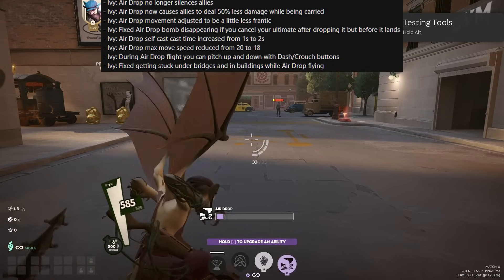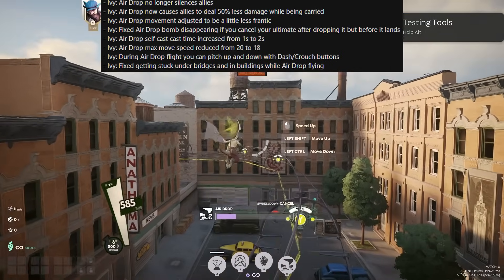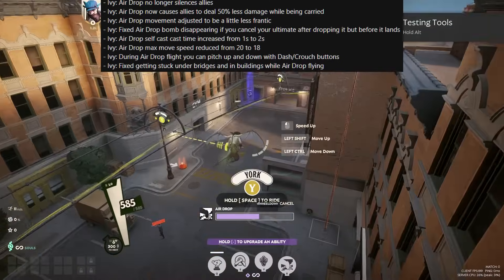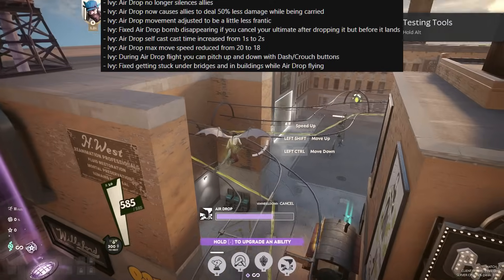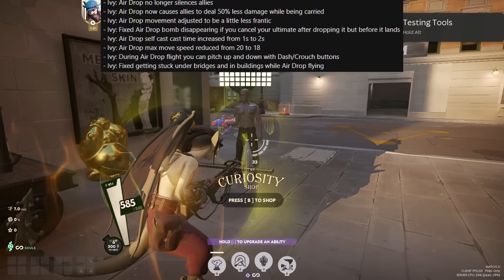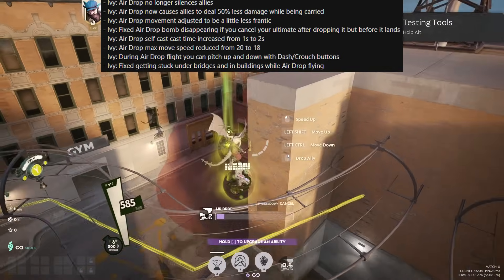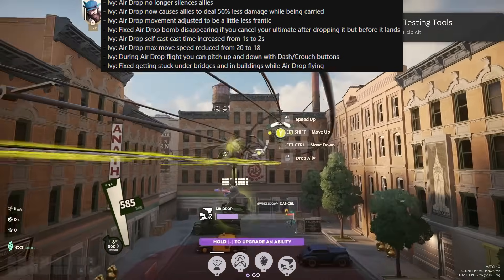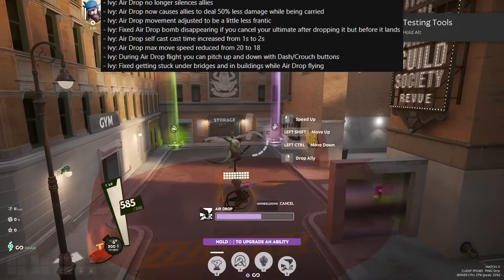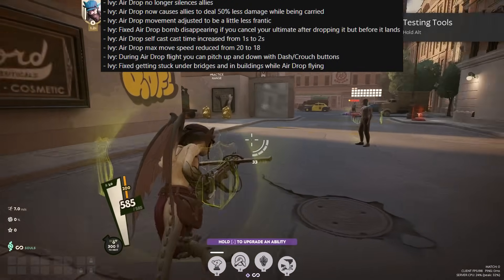Self-casting Ivy's ultimate, the Airdrop, will now have a 2-second windup — a fair bit slower than before. On the other hand, you can now use control and shift to adjust your flight up and down. Her max movement speed in the ult is also reduced from 20 to 18. Picking up allies is still instant. They are no longer silenced like they introduced in the last patch, and instead have 50% reduced damage — meaning it's not as rewarding to carry a Seven around while he's ulting, but instead you want to drop him off at a certain location so he deals the most damage possible.